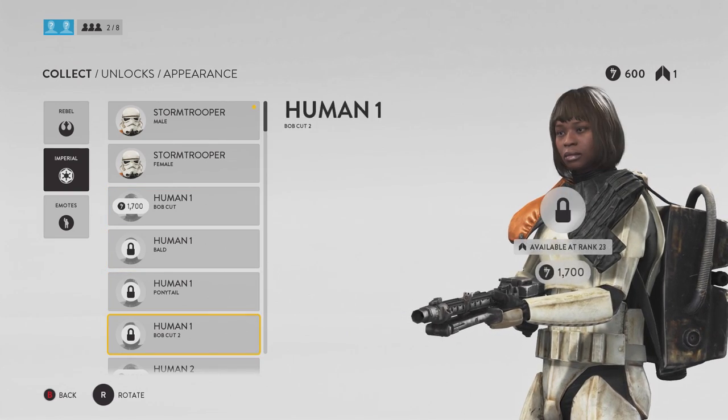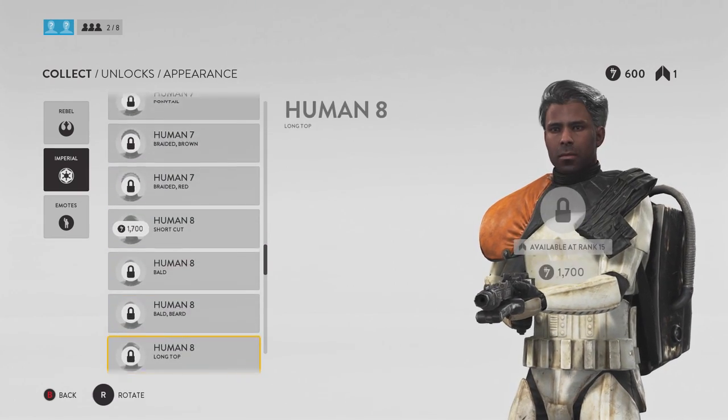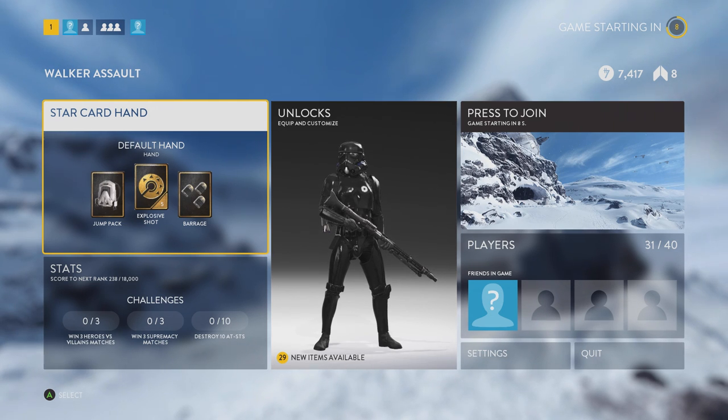This is your boy IKC signing out. I hope you guys enjoyed the gameplay and liked this video. I did want to show y'all that shadow trooper — I was using barrage in this Walker Assault because once you go into the building it's close quarters and very tight, and I was laying people down. This gameplay was recorded at the EA event for a game changer program. I'll see y'all in the next video, peace.